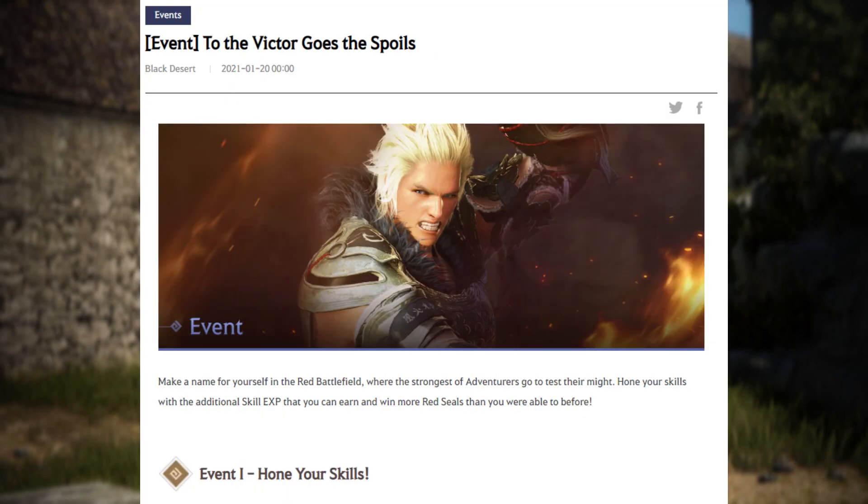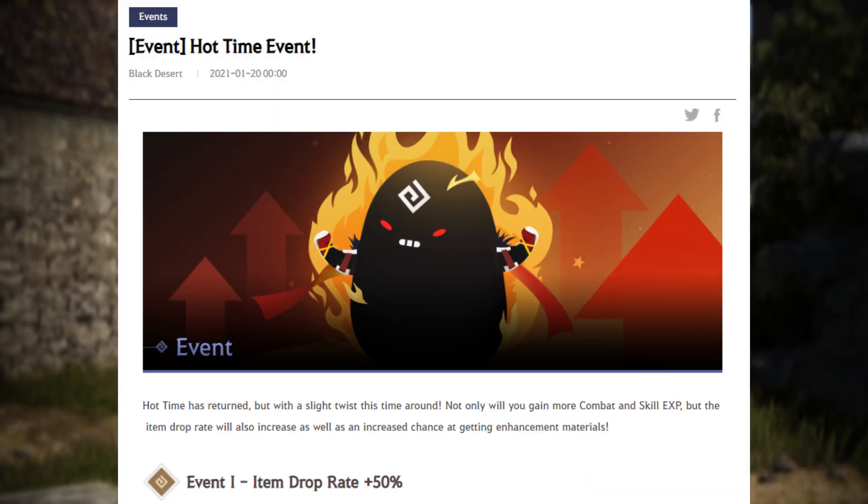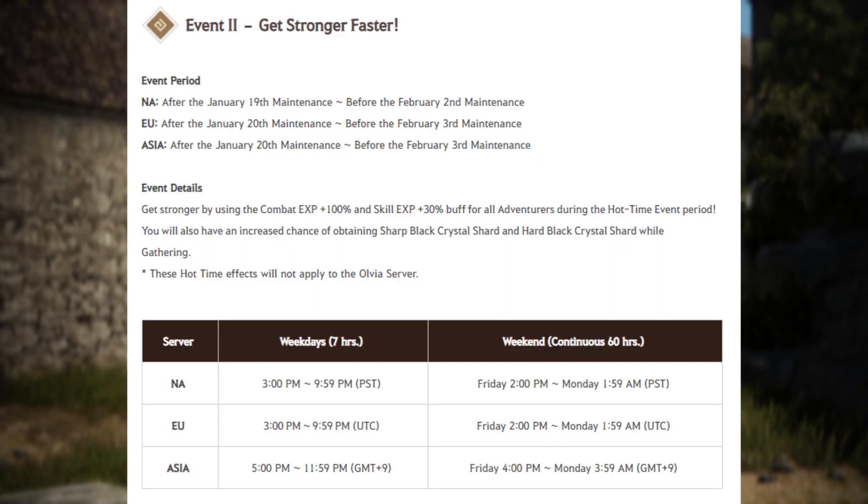Then we get to the events. Red Battlefield event: you get double DSP and more Red Seals when you win — like two more somehow. I don't think this will get me into an RBF match. Then we have our mandatory Hot Time with more XP and drop rate. We still have that 300 Hot Time because that time was hot — really, really hot.